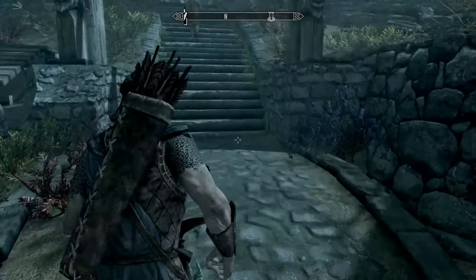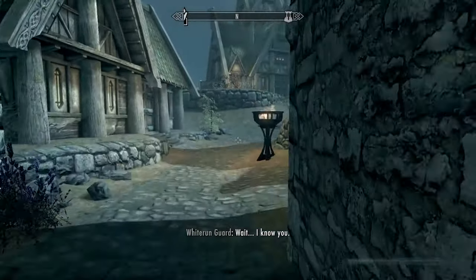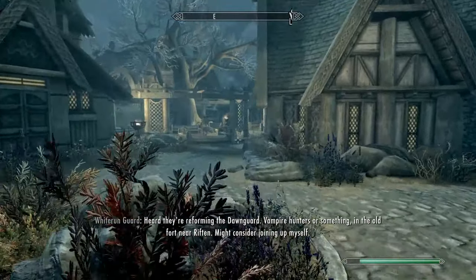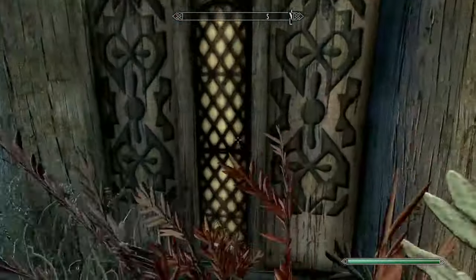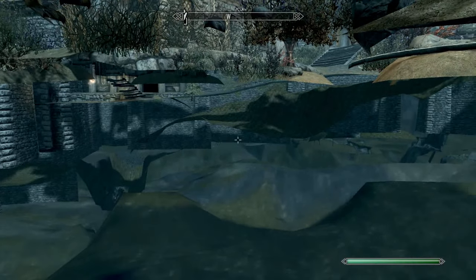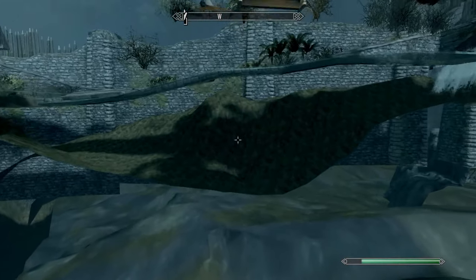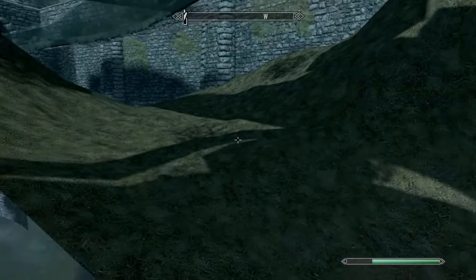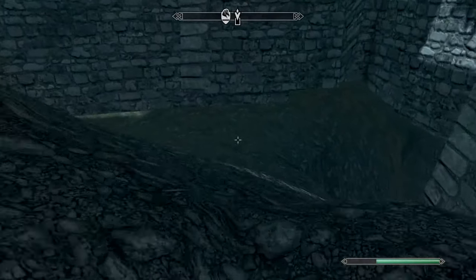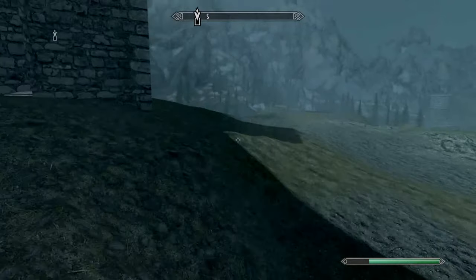The first thing you're going to want to do is at the very beginning of Whiterun, at the front gate, walk up these steps and then walk around into this little courtyard. The best way to get under Whiterun is just walk up to this wall and fall through. Once you're falling through, turn around and you'll see a little outcropping of land in the void — walk over to it. This is a very well-known method; I've used it for a ton of different guides.